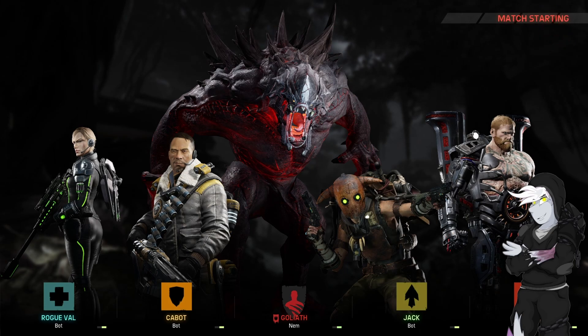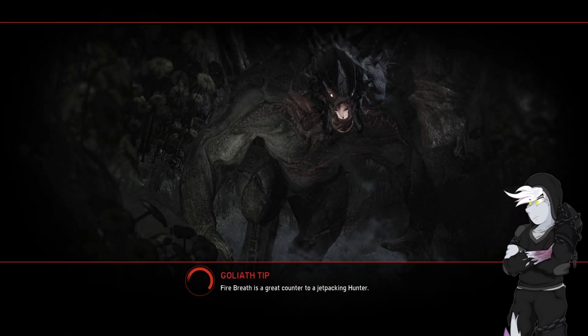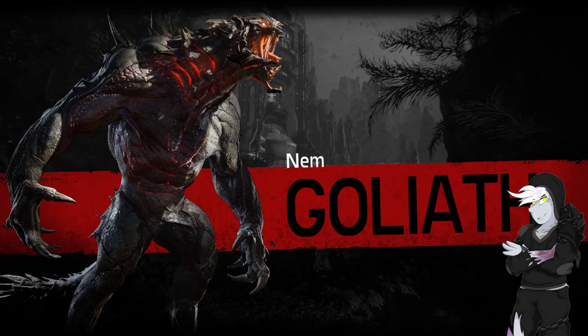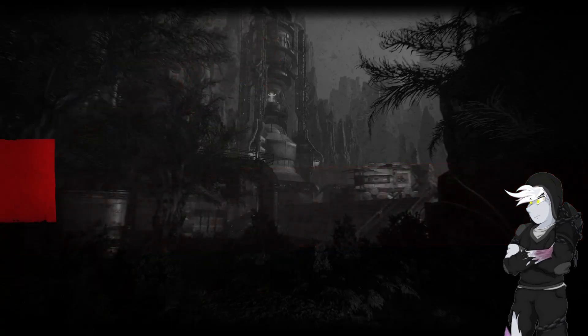Lo and behold we're going against Jack, which is a trapper that is designed to hard counter Goliath, so we'll have to see. It's also a Cabvald team, which is Cabot plus Torvald, which is one of the highest damage combinations in the game.